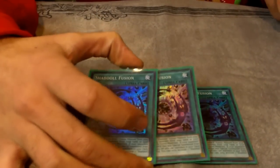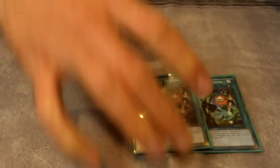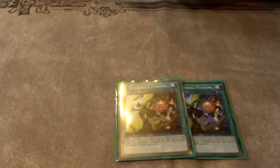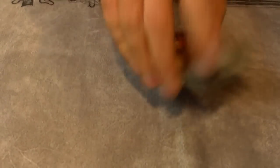Moving on to spell cards: three Shutoff Fusion — that hasn't changed. Some people run two Shutoff Fusion and two El Shadol Fusion, but I personally like three because it lets you fuse from the deck. Two El Shadol Fusion — this card is really amazing, I honestly think it's the best card in the deck now. You can use it from your hand during the battle phase, or if they try to effect-negate your Falco you can chain this and still get Falco's or Beast's effect because it's off the field.